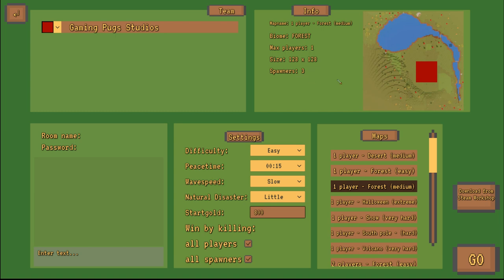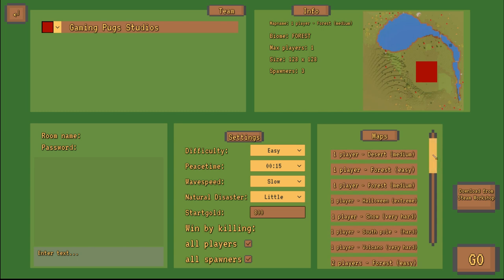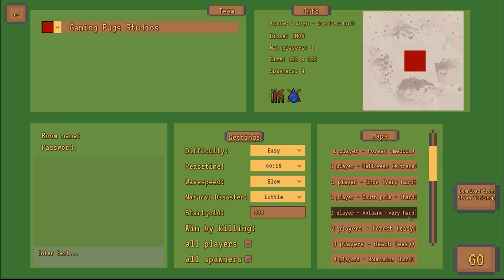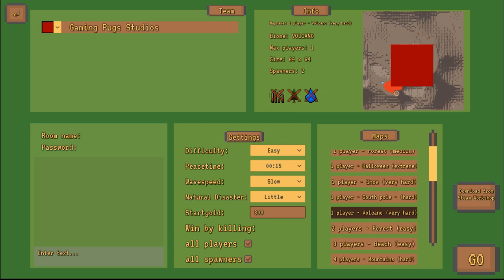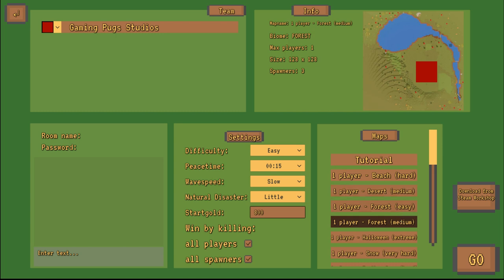There are three spawners like you can see here — one is over there, one is over there, and one is over there. This is a normal forest biome so you can build everything. On some biomes like the desert, the snow, and the volcano there are restrictions — in those you don't have any plants, trees, or water. So this biome is relatively easy while others are more difficult.